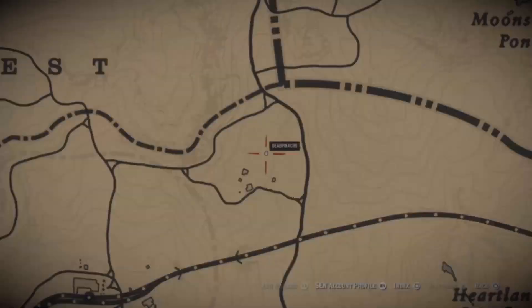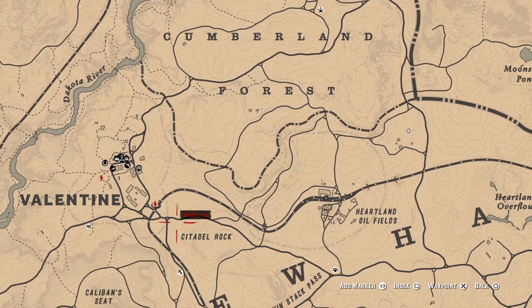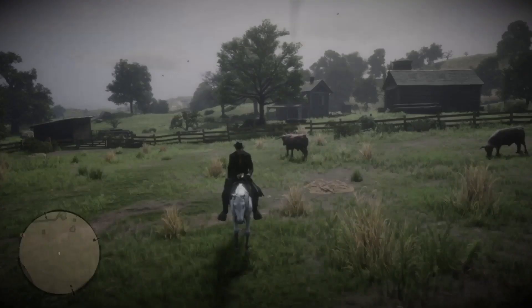Let me show you again on the map. If you come here above the Heartland Oil Fields, it's to the right of Valentine and to the left of Emerald Ranch. Go above the Heartland Oil Fields and you'll see these houses — that's where the farmland is where you can come to find yourselves some oxen, bulls, and cows.